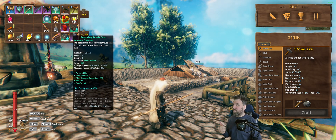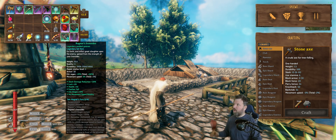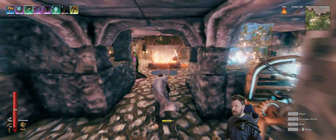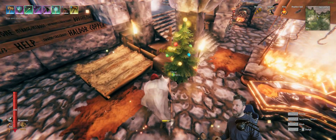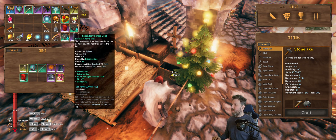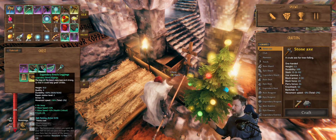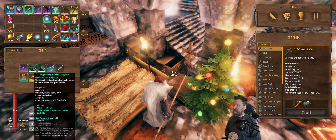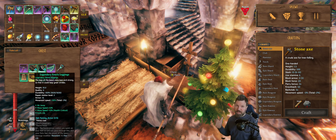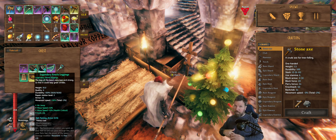Movement speed is another good bonus to have. I've got a set of Fenrir gear — I like the three-piece bonus. Each piece of Fenrir armor gives you a little bit of movement speed. These pants had 13% movement speed on them, and the pants already come with movement speed, so the bonuses combined give me so much movement speed I'm like Forrest Gump running in that full set.